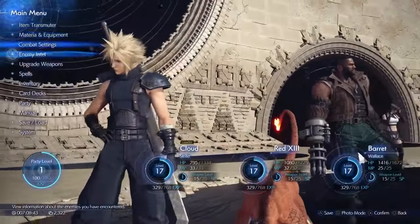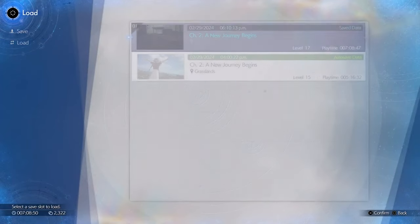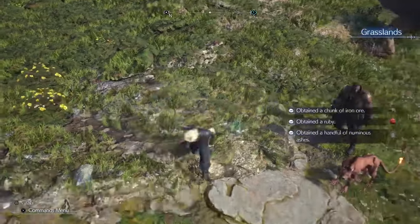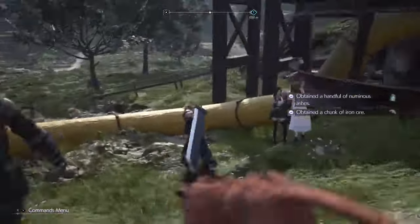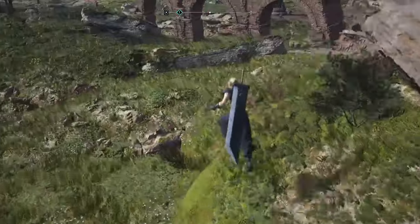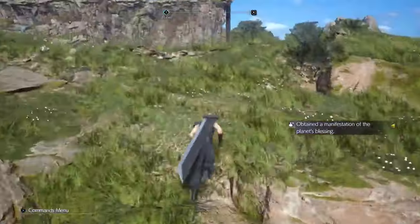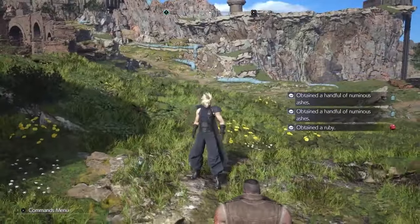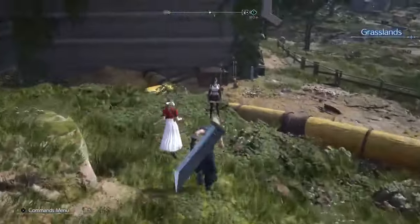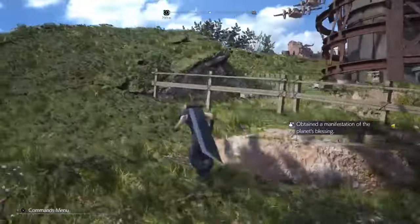Head up the hill a little bit and you'll find another ore deposit. This is the most crucial part of the farming method: pause the game, save, then load that save back up, and all of the material deposits will have been replenished. Running this loop a few times gives you items from crates and solid materials. The key things you're looking for in the ore deposits are rare materials — either ruby or emerald — plus iron ore and the Manifestation of the Planet's Blessing.